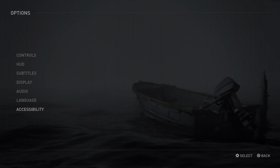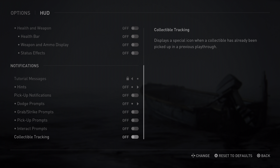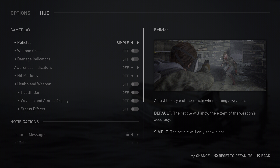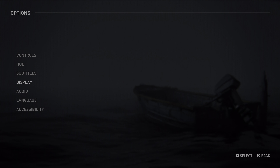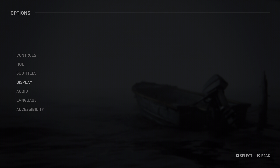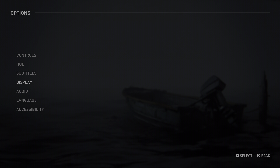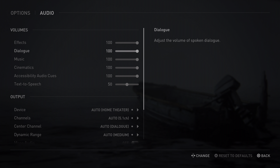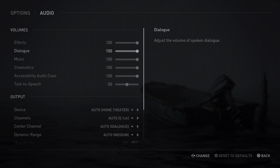Let me quickly run through the options. Controls are more or less default HUD — I put it all off except the reticle, because I don't think it's possible with the scarce amount of ammunition on Nightmare difficulty to get through it without a reticle. You can't really aim down sights without it. For the rest it's all off. Subtitles off. Display is 4K HDR — I think the native resolution is 1440p but upscaled to 4K, and I'm recording in 4K HDR. Unfortunately it's 30 FPS, not 60.